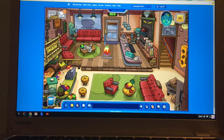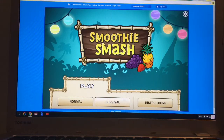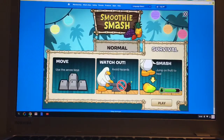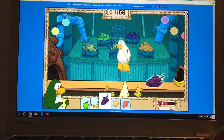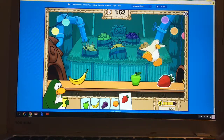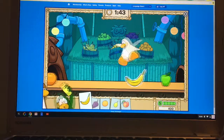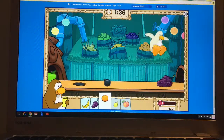Over here is the smoothie bar, but it's also a game called Smoothie Smash, which is a pretty good coin-generating game. You can play normal or survival. In normal mode, you move with the arrow keys and jump on the correct fruit to make smoothie combos. In survival, try to avoid hazards and jump on the fruit to heal. I'll show you how to play normal mode — you get customers and try to make their smoothies correctly within a time limit. It's really good for getting coins fast if you need them.